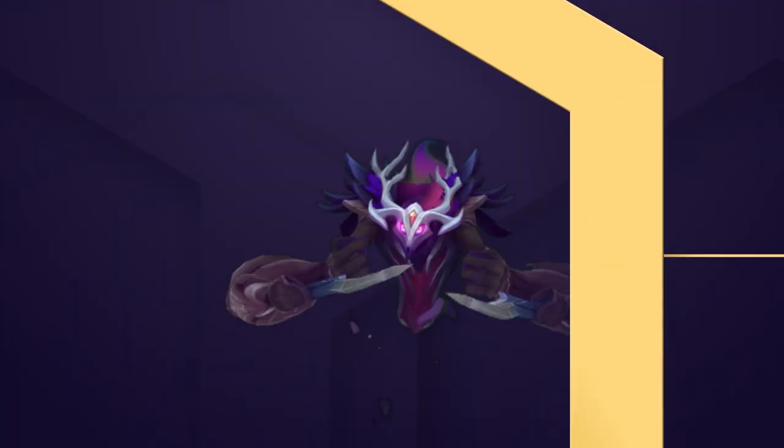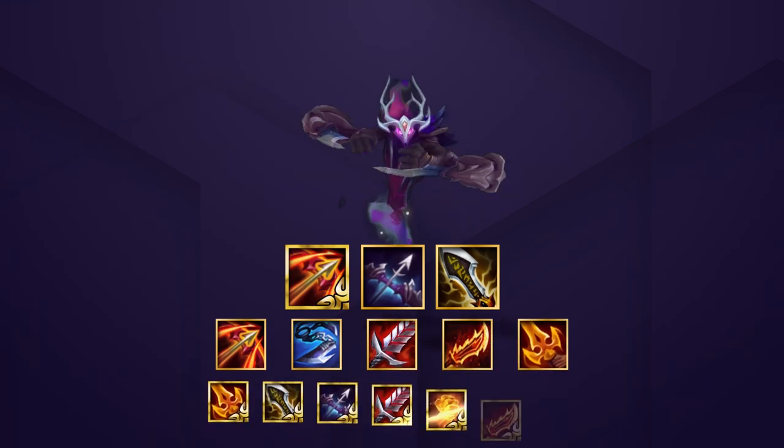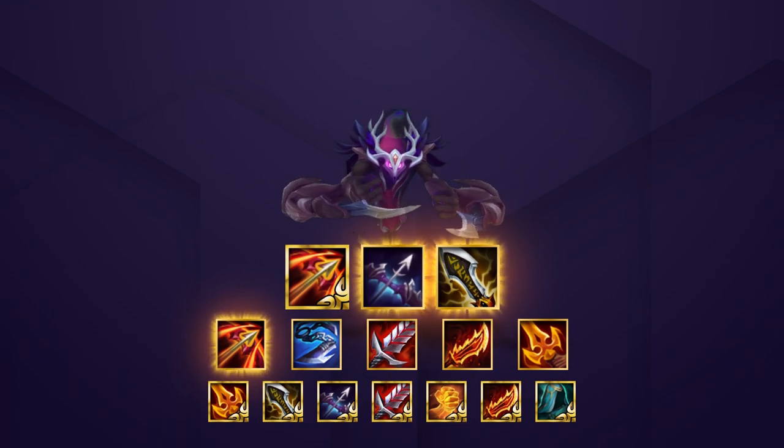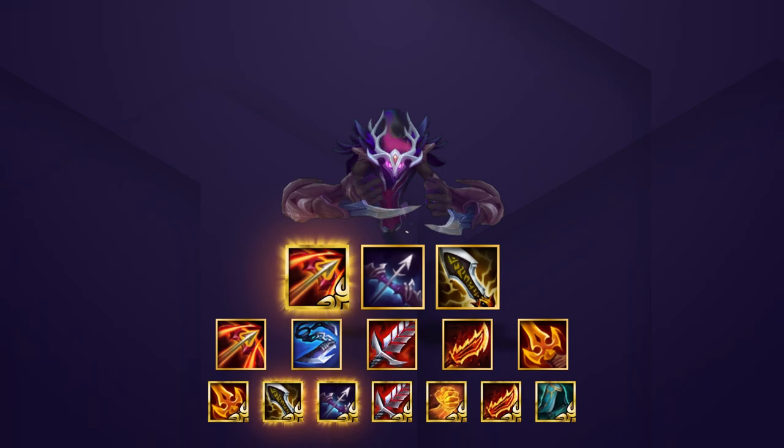Moving on to general items, let's finish up Nocturne, our main carry. Nocturne's best picks are crit items with Hurricane. This means Last Whisper, Infinity Edge, and Runan's Hurricane will make him a very strong DPS carry. You can run the Radiant versions of any of these items with a preference towards Hurricane.